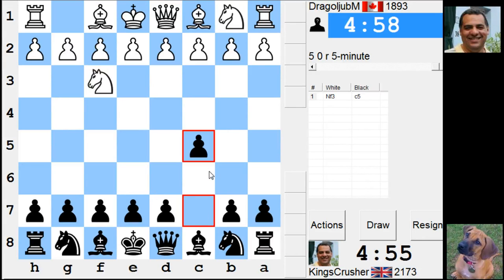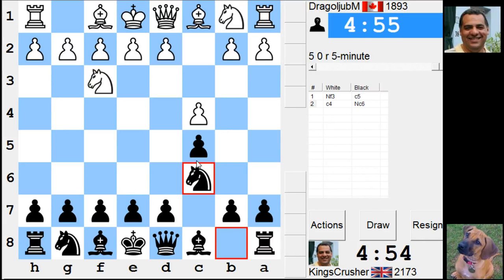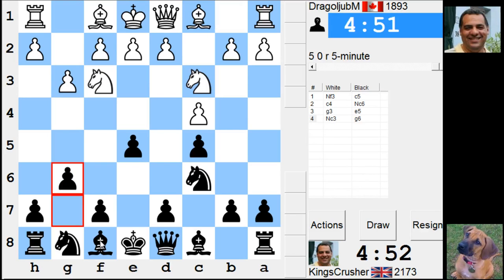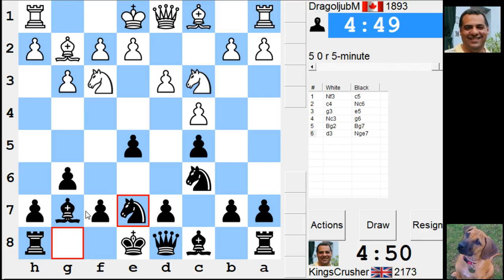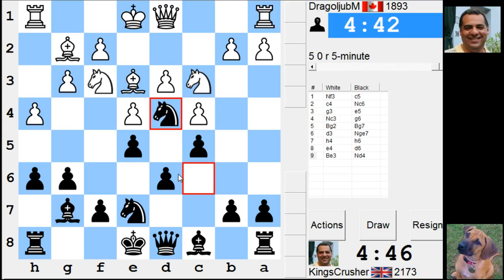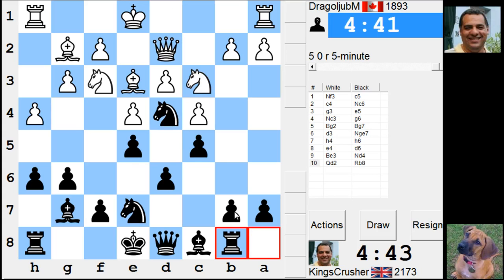Welcome to another amazing 5-minute auto pairing. Let's see what happens here. Try for a bind on d4. H4 — interesting. If I go with Nd4 immediately, maybe try and get the other knight or play for b5.